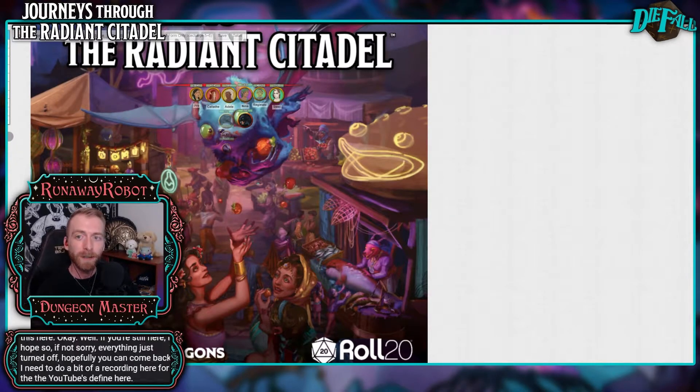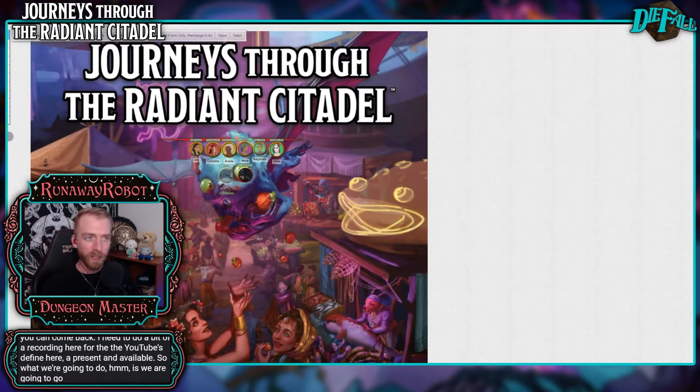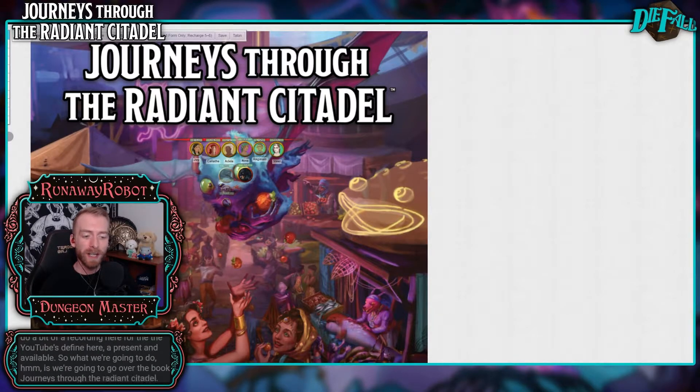Define here, present and available. So what we're going to do is we're going to go over the book Journeys Through the Radiant Citadel and how you, at home, can best utilize this particular book in existing campaigns or even starting from scratch. What I have pulled up here is Roll20, which is what I utilize for all of my tabletops. It's my job to utilize this to be a DM. You are fully capable of getting the PDF format or the book format and doing the same thing — I'm just going to pull the pages up through Roll20.